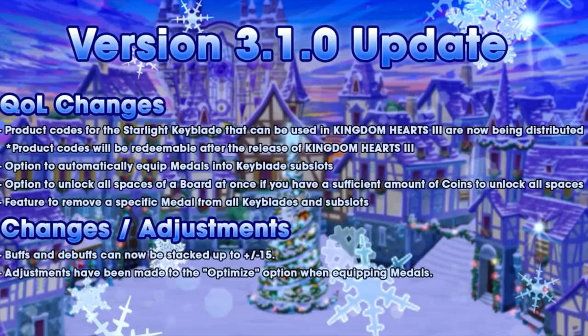My favorite update — the one thing I'm really looking forward to — is the ability to unlock all of the nodes on the avatar board at once. One button unlocks all the nodes; no more waiting for each individual one. That's something you guys have been asking for a long time, so we were listening. And the last main feature: you can unequip a specific medal from your medal list page, removing it from all your keyblades, spirit slots, and sub slots with just one button. QoL — quality of life — these are changes that improve the game rather than changing mechanics.